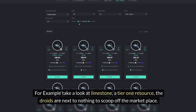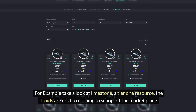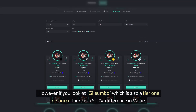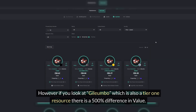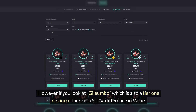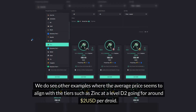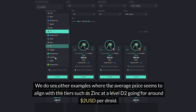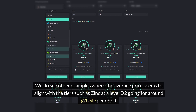For example, if you take a look at limestone, which is a tier one resource, the droids are next to nothing to scoop them off the marketplace. However, if you look at Galumbo, which is also a tier one resource for oil, there's a 500% difference in value. This just goes to show you that already people hold value for oil over limestone. Clearly, the community believes that oil will be a key building block. We do see other examples where the average price seems to align with the tiers, such as zinc at level D2 going for around 2 USD per droid.